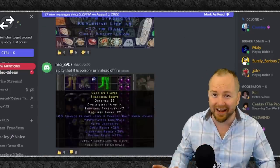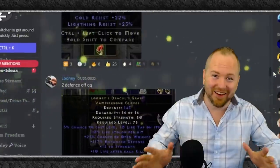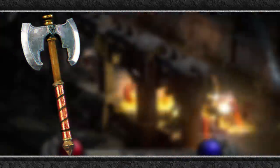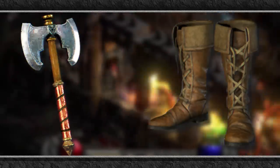Each month, I ask you to submit the best items that you've found from all across Sanctuary. And this month, you guys didn't disappoint — from perfectly rolled, extremely rare uniques, to a pair of boots that sold for 132,000 forum gold, or more jaw runes than is easily comprehensible by the human mind.